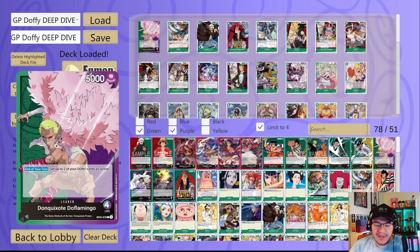He's a new leader from the OP04 set. He's a four-life leader, dual color green-purple, and he has the effect that at end of your turn you get to set two of your DON cards as active. That effect is insanely strong because it gives you access to free events basically — you can spend all 10 of your DON and then on your opponent's turn you still have two to use for events. When your opponent only gets 10 DON per turn, this deck basically gets 12 or more.